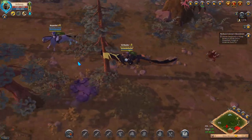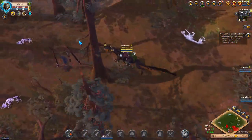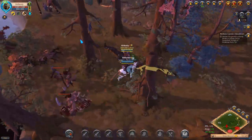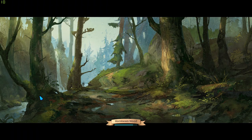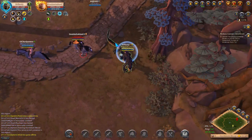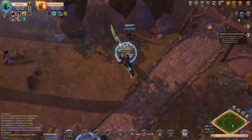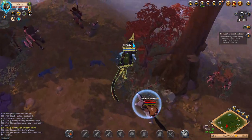An alternative to the swamp dragon would be the wild boar, but I like the swamp dragon better because it doesn't lose its gallop speed even if you run through mobs or get hit by players. Here I run into a ganker — I'm so close to the town that he won't be able to catch me, so I just try to shake him off.